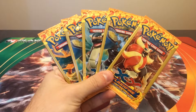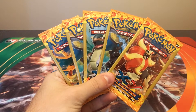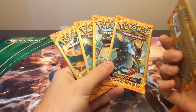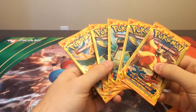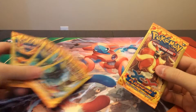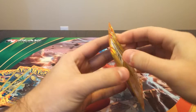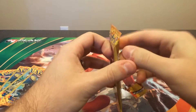Hey guys, Max here. Today's video will be short and hopefully sweet. I've seen a lot of these pop up on YouTube of other people going to Dollar Tree and buying some packs, so that's exactly what I've done. I went, I bought five packs — each pack has three cards in them — so let's see if we can get lucky. You are able to pull an EX card; as far as I know you're guaranteed at least one foil card.